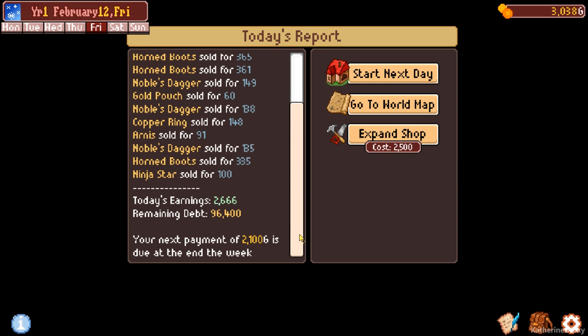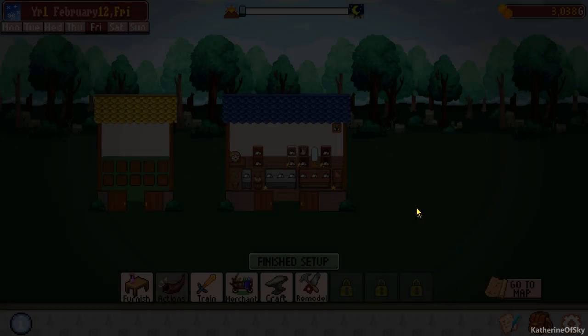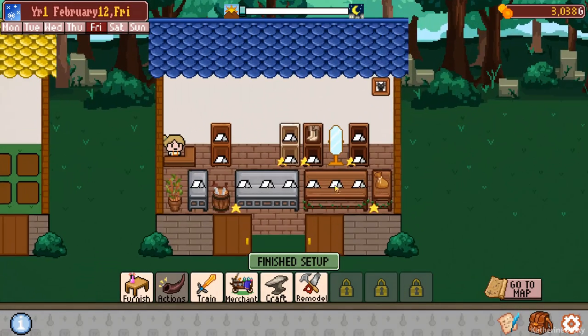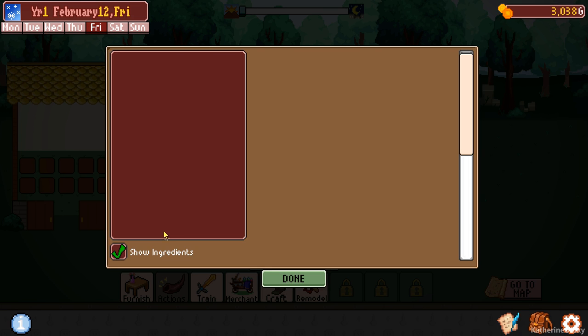Fighters is good. 2,100 due at the end of the week. Let's start the next day. We sold quite a lot. We have one pair of boots left, which is okay. Can I upgrade these barrels? No, apparently not.